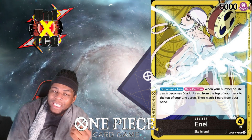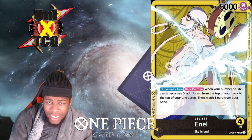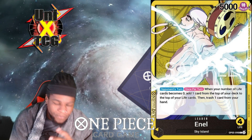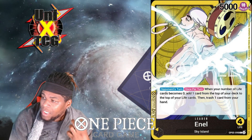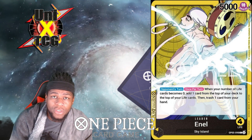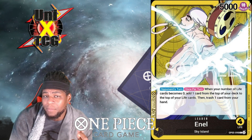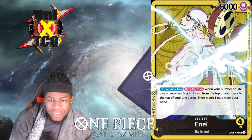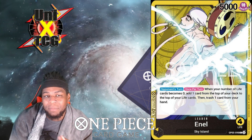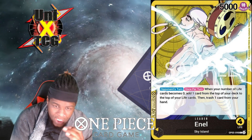Enel gets to play a lot of good yellow cards and maintain a healthy life pool. It's much harder for your opponent to kill you. You already have yellow triggers and the ability to gain life on cards like Big Mom. This leader is essentially a vehicle for longevity — you put big bodies on the board and eventually crumple your opponent through sheer force.